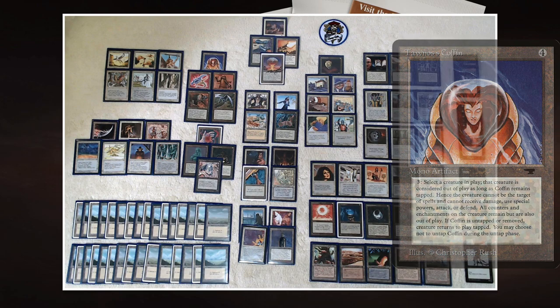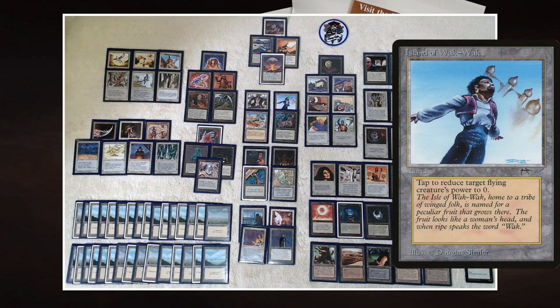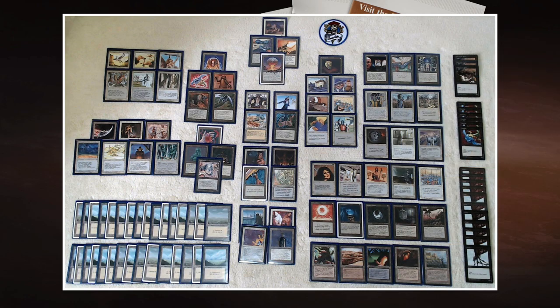Another interesting synergy is Island of Wak-Wak in combination with Flying Carpet. Island of Wak-Wak from Arabian Nights lets you tap it to reduce a flying creature's power to zero. With Flying Carpet you can give any creature flying. So if your opponent attacks with a Force of Nature — an 8/8 — you can give it Flying Carpet, then use Island of Wak-Wak to reduce its power to zero and take no damage. I think I'm going to use this one for a Forgotten Combos episode — it's really cool.